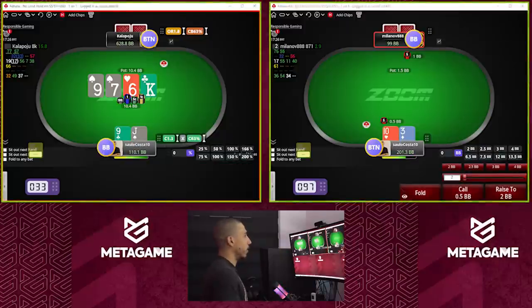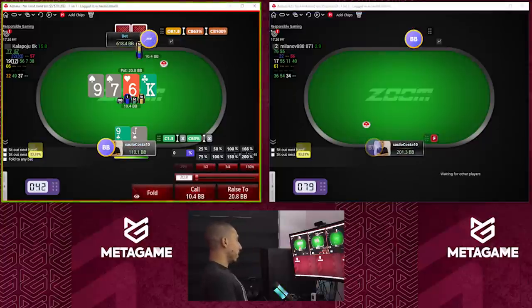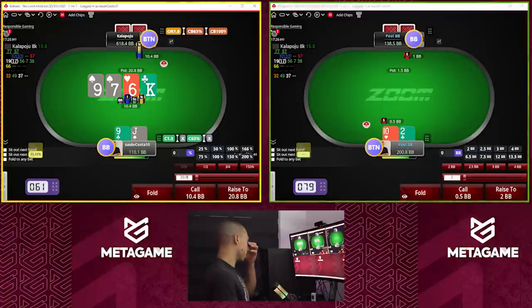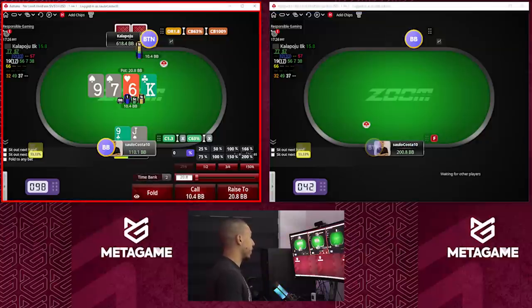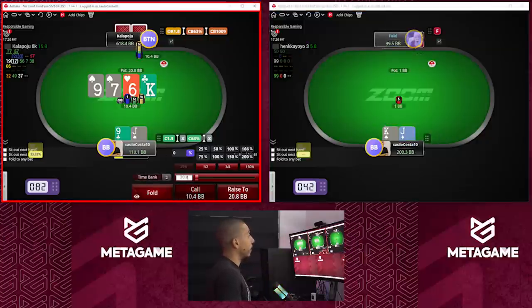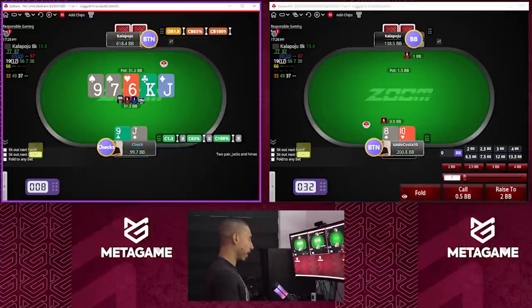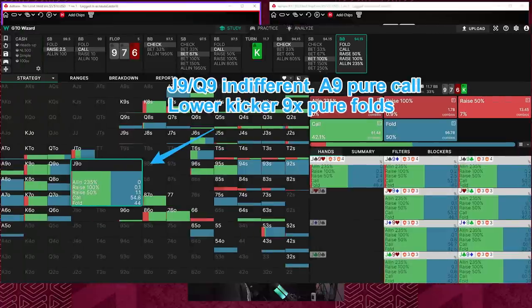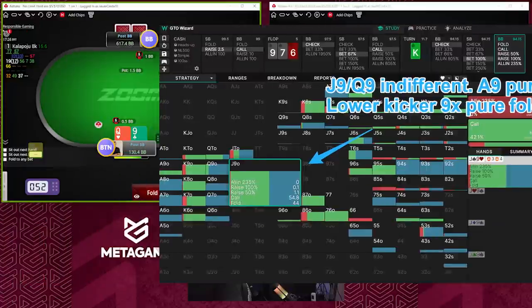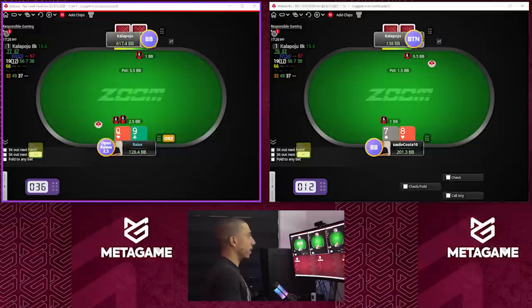Jack-nine, mostly calling here on the flop. Against pot on the turn, I have plenty of wrap/draw type hands with the jack of spades. I probably still have to continue, but I think my naked nine-x are very close to indifferent already against a pot-size bet on the turn. He was going for ace-nine value bet — we got there on the river.